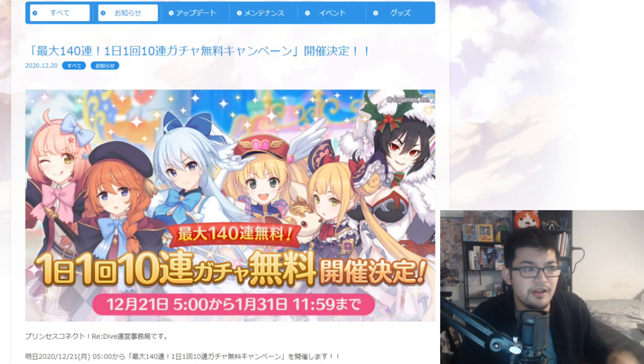I think it's because of Cygames — they're just so generous with their games, like Granblue Fantasy, etc. I'm hoping that Crunchyroll, who are the publishers for the global version, will talk to Cygames and say, 'Hey, let's do this, let's do that.' The JP version gets stuff like this and I'm hoping the global version will too.